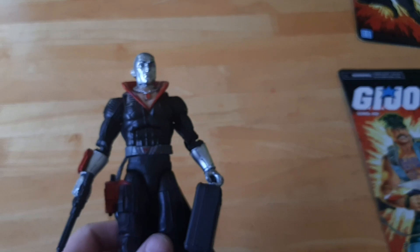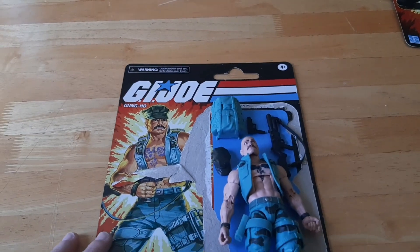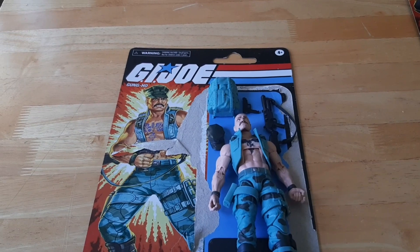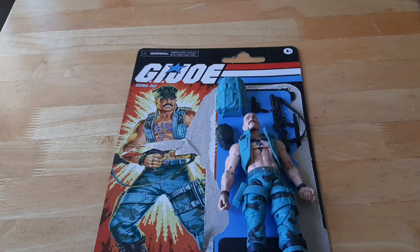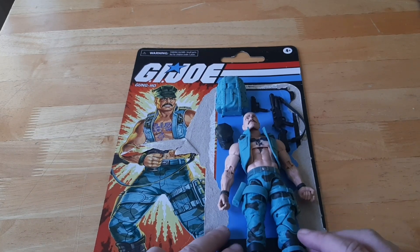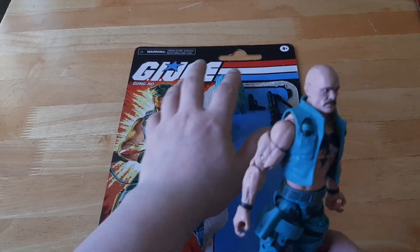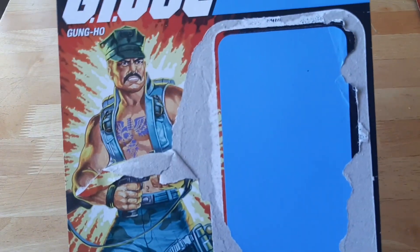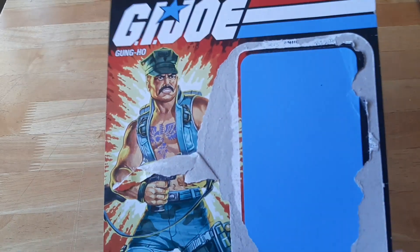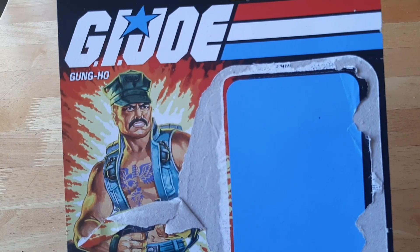The other figure I'm going to look at is Gung-Ho. So I'm going to put Destro aside and have a look at this very interesting character Gung-Ho — or as I like to call him, Mr. Village People. Gung-Ho is part of the Marines, and I don't know if a member of the United States Marine Corps would be decked out like this, but I digress. Let's have a look at his file card first. There he is at a YMCA meeting — or I mean, maybe a Joe meeting. He looks splendid. That man is hench.